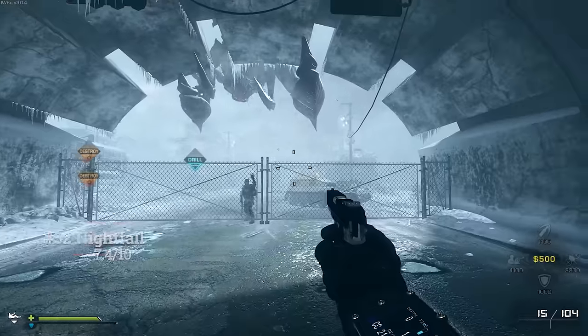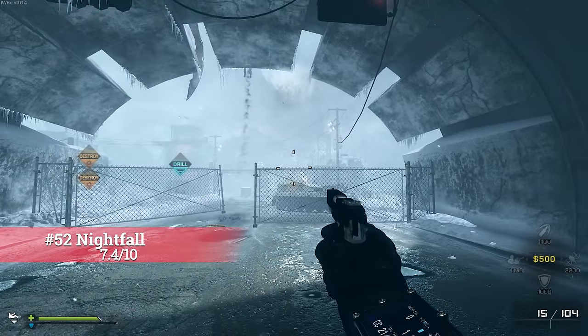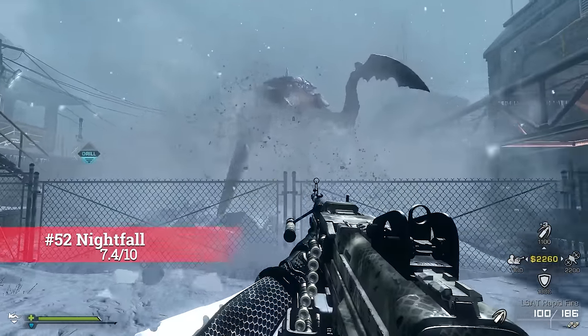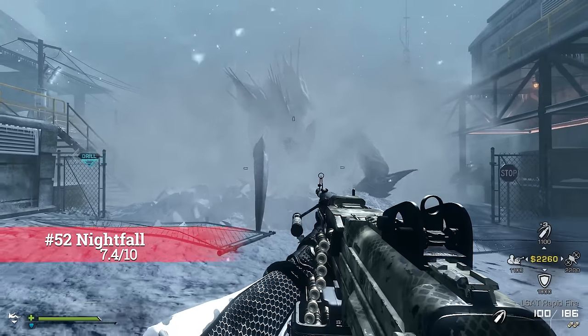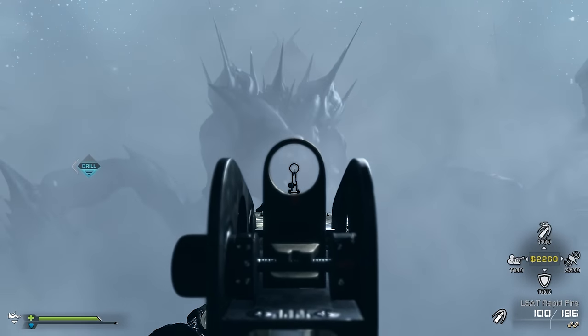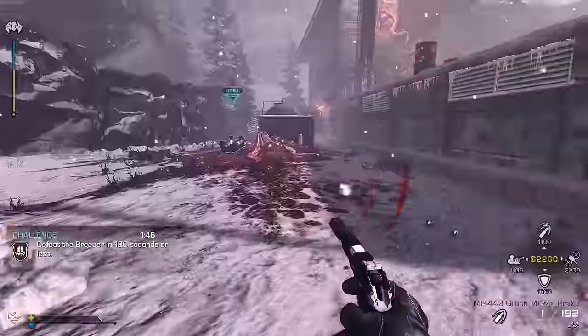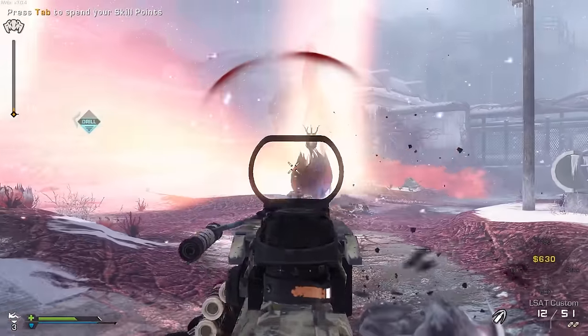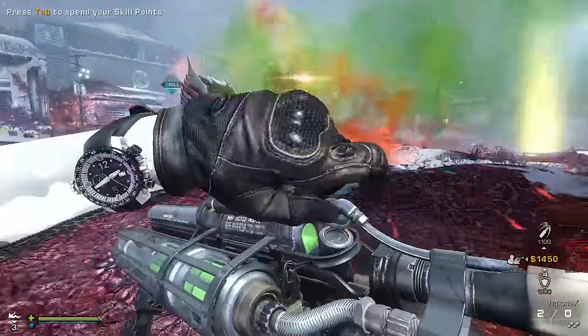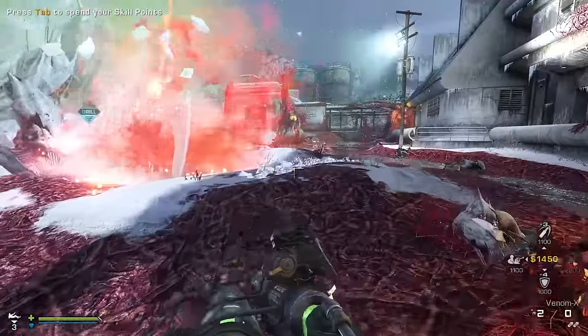The first Extinction map comes in at 52. I had to play around with the placement of these Extinction maps a lot because I previously put them much lower, then realised these maps are great. My main reasoning for this being a bit lower is that the first boss fight is very difficult, but the main boss fight at the very end is too easy. It is an enjoyable experience, but just a tad subpar compared to the other maps.